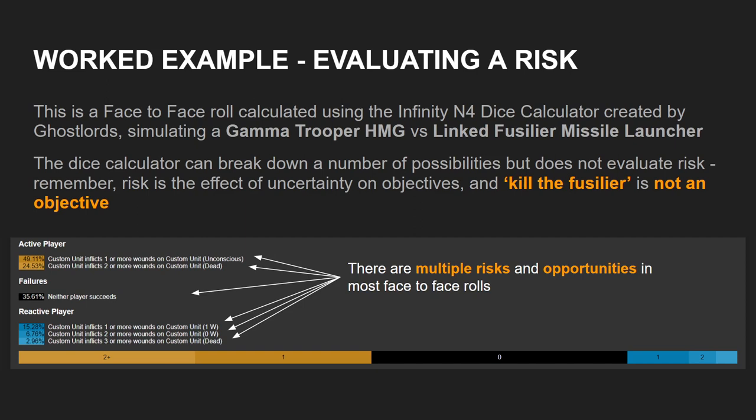And then there is a 15.28% chance that the Fusilier inflicts at least one wound, a 6.76% chance that the Fusilier inflicts two wounds putting the Gamma into no-wound incapacitation, and a 2.96% chance that the Fusilier kills the Gamma Trooper all the way to dead. So if I'm the active player in this example, there's a 15% chance of a moderate negative outcome — me losing a wound — and a 6.76% chance of a pretty severe negative outcome, the Gamma going into no-wound incapacitation, which means future fights will be riskier.